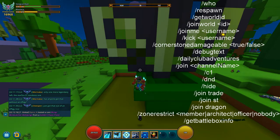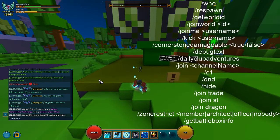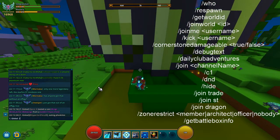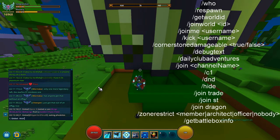Next is /join me followed by a username — so for example /join me wahoo would bring Wahoo to me. You don't have to set up a party invite or anything, you just put in the username. You can also kick people with /kick and then the username — for example /kick wahoo if you want to kick them.